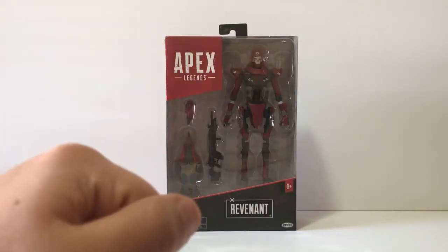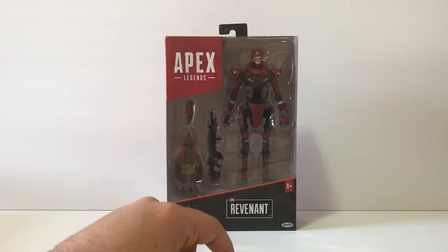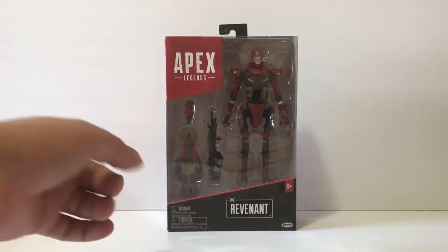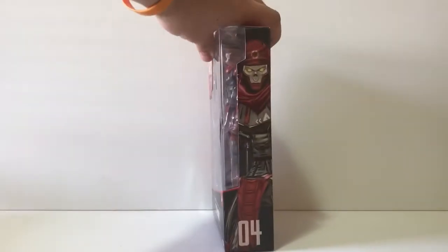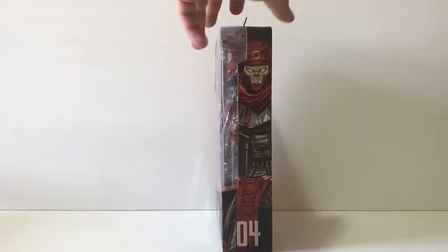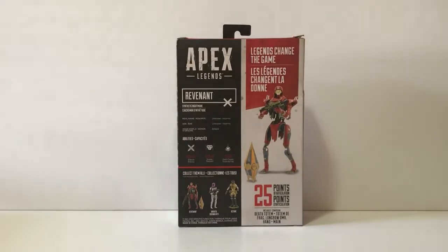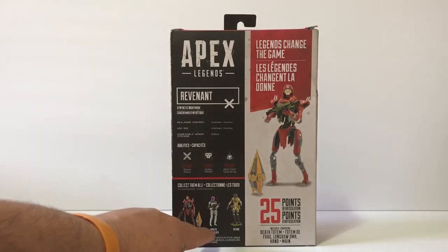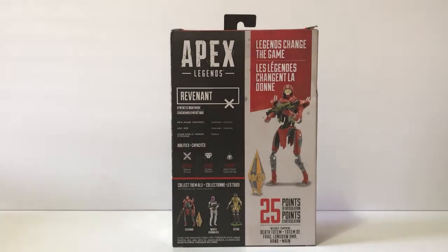What is up everybody, this is Double Ride back here with a new video of Apex, still continuing this wave line — this must be either series 1.5 or series 2. This is the new guy that came out, Revenant. He's really cool, a deadly assassin in the game. We have the bio on the back here — pause out if you want to take a peek. He comes with 25 points of articulation. We also have Wraith Voidwalker and Octane the Daredevil.